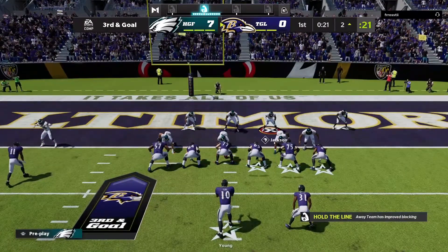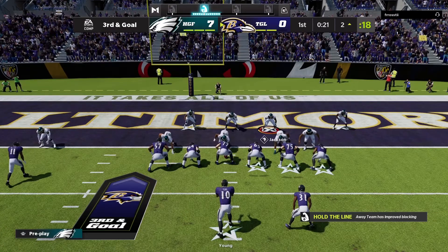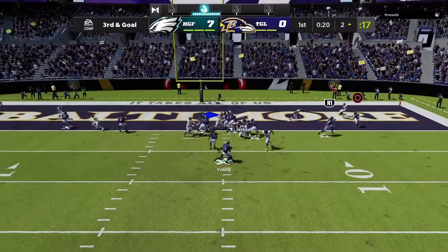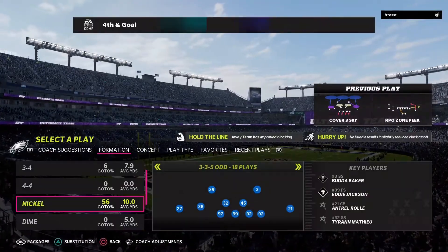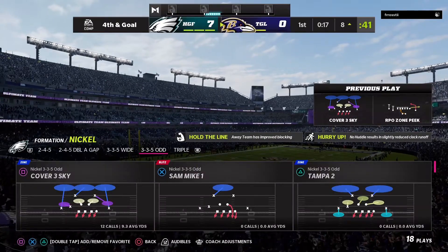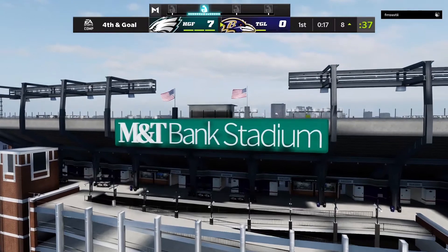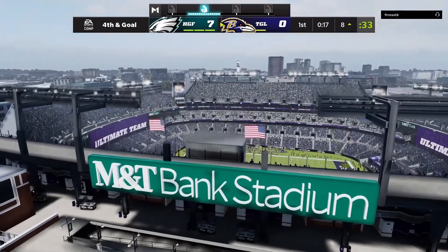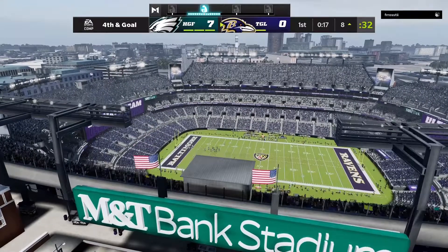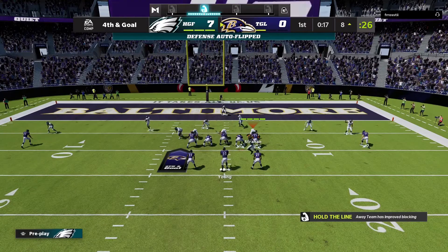Now right here I decided to send the dogs. To blitz, click the right directional arrow on the D-pad, then flick the right stick down — it's gonna blitz all your linebackers. You do that to switch it up if they're getting used to you calling Cover 3 Sky. You can be like, 'Let me send the dogs at you real quick,' then go right back to Cover 3 Sky.